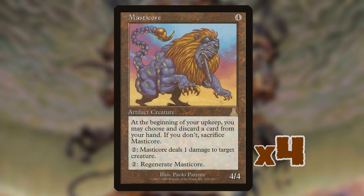The deck also ran four copies of Masticore — a four-mana 4/4. You do have to discard a card at the beginning of your upkeep, but you can pay two mana to deal one damage to target creature. With all the mana you're generating you can basically just wipe your opponent's board. It works really well with Phyrexian Colossus, since the Colossus has to be blocked by three or more creatures — clearing the board just makes it unstoppable.